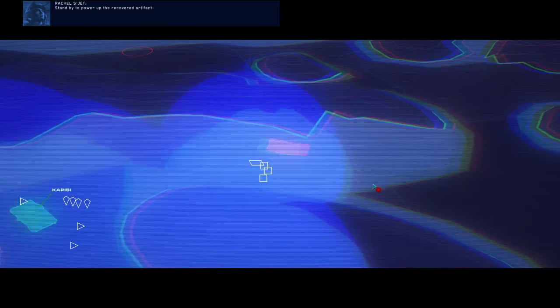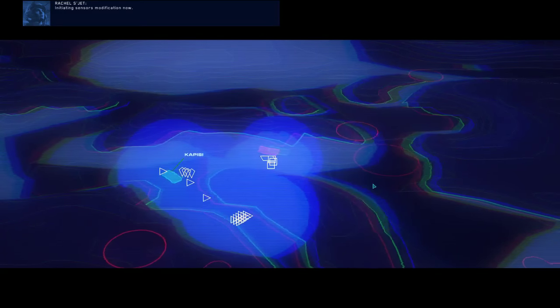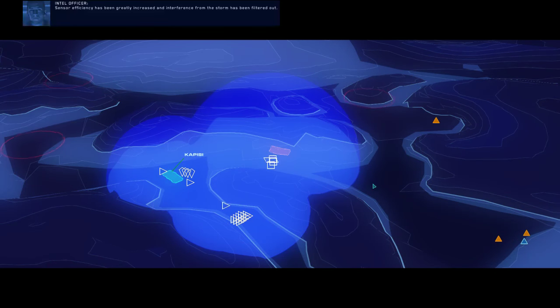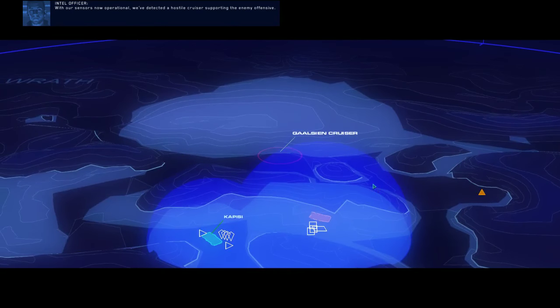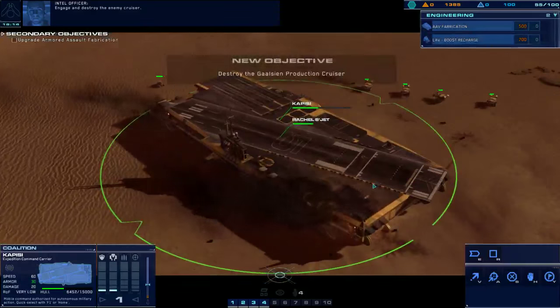The missions are good. Standby to power up the recovered artifact. Initiating sensor modification now. Sensor efficiency has been greatly increased and interference from the storm has been filtered out. Excellent. Contact range increased. With our sensors now operational, we've detected a hostile cruiser supporting the enemy offensive. Engage and destroy the enemy cruiser. Badass.